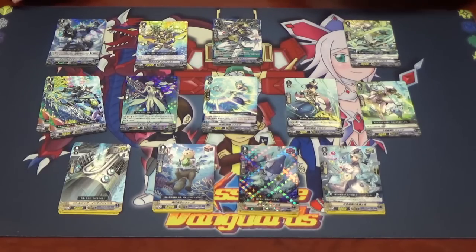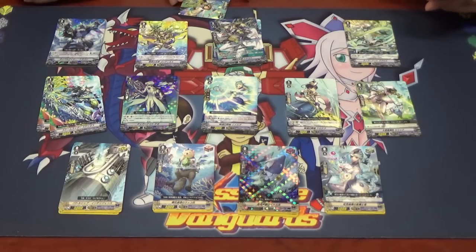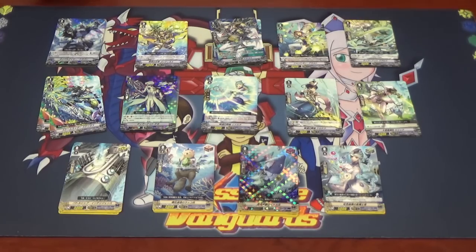Next, we have three copies of Shotgun Assault. Its skill: Vanguard circle — when attacking a Vanguard, if it is the third battle or more, Soul Blast one and this unit gets plus 8k until end of that battle. This is a very good companion to Argos and Naval Gazer — lots of power coming at you even on a normal rear-guard circle. And don't forget about front triggers, since Arcoforce is the only clan with front triggers.